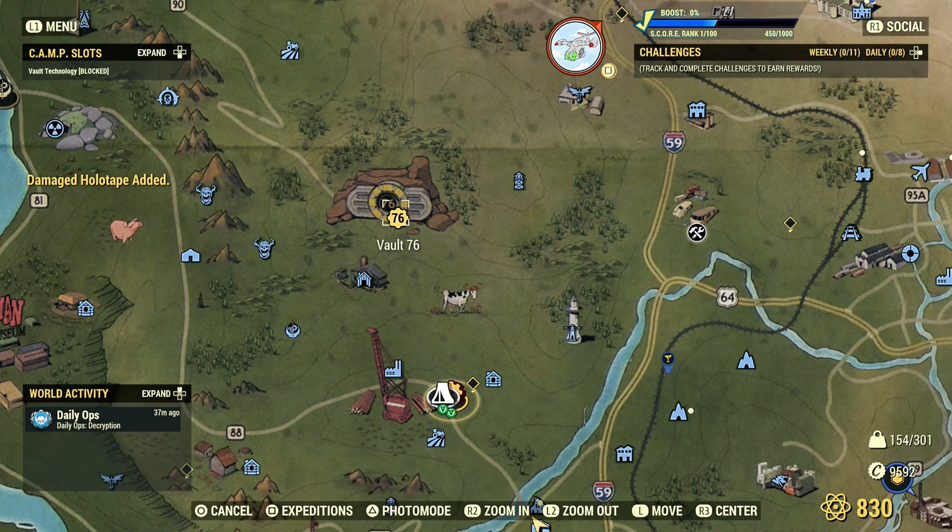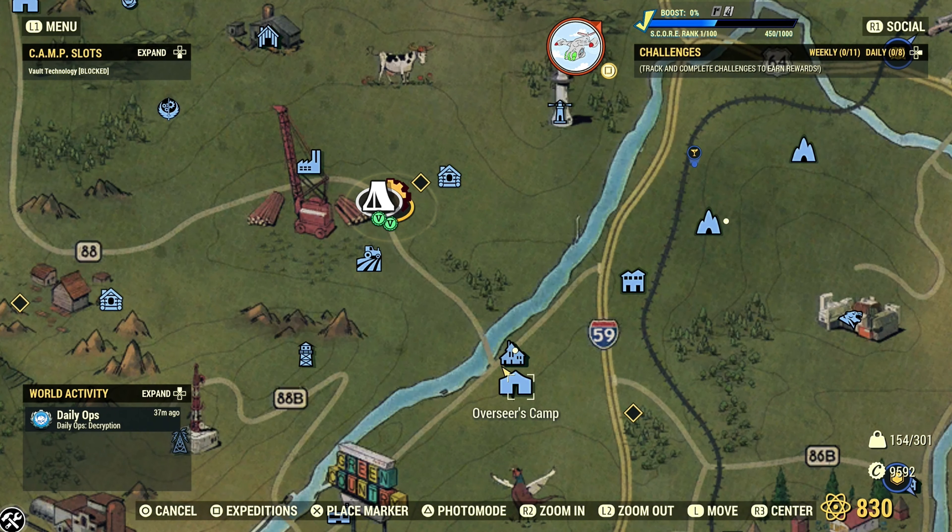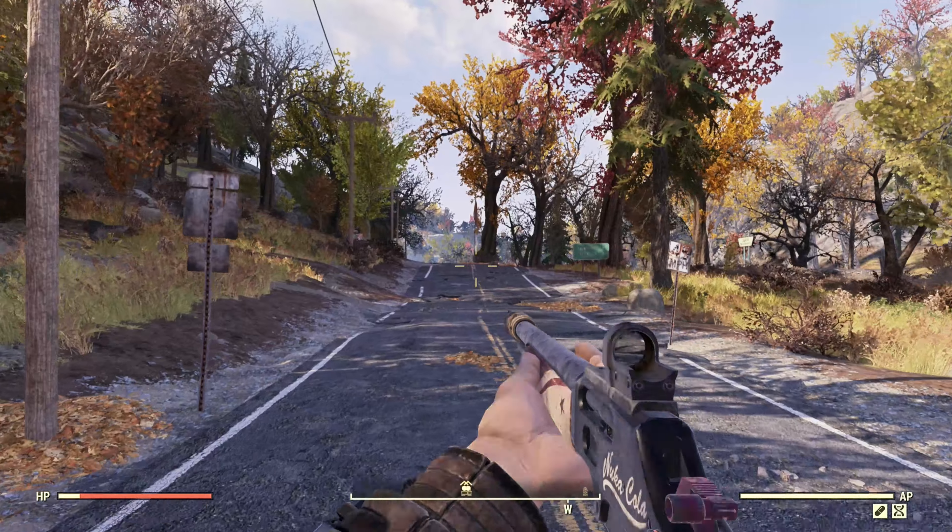What we're going to do is come from Vault 76 and travel down to this location — you've probably done this already — and come to the Overseer's Camp and the Wayward. Once we're at the Overseer's Camp, take note of the surrounding area, because some camps can be placed there. I'll explain why later, but for now just pay attention to everything surrounding you.